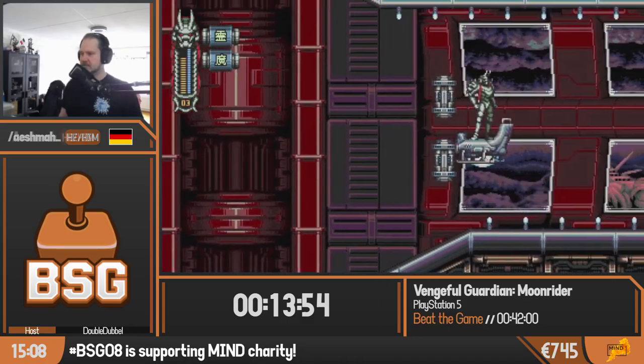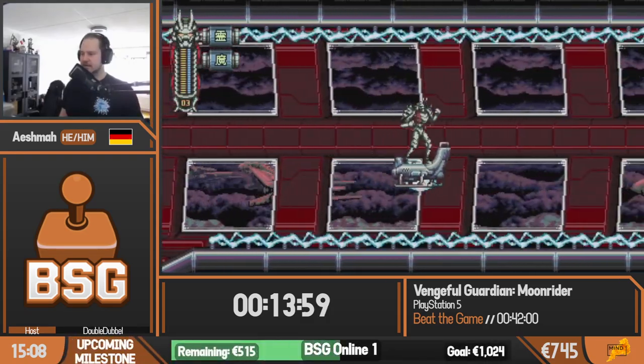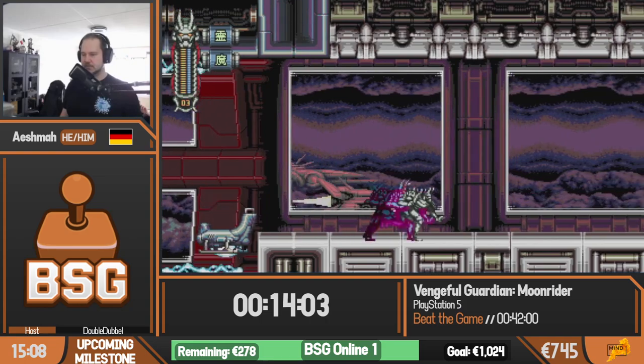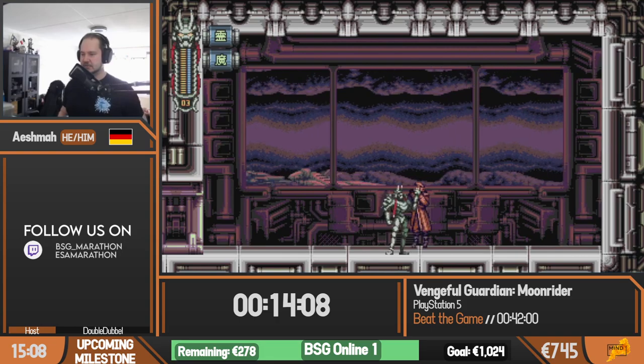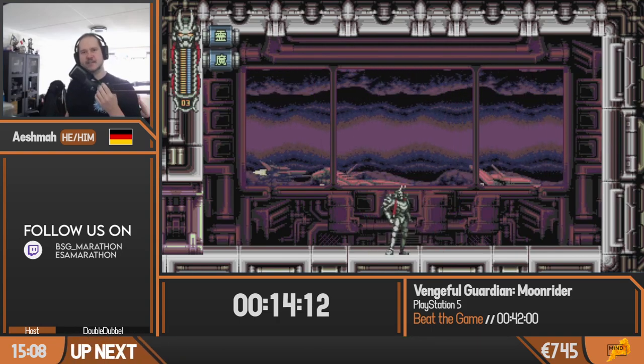We're nearly at the end of this autoscroller — just one more of these eye laser barriers to go through — and then we will meet the boss of the level. First of all it's going to be Asura, because it's his fleet after all. So here he is. Hey Asura. Bye, Asura. And then we fight the actual boss of the level, which is going to be Storm Diver.